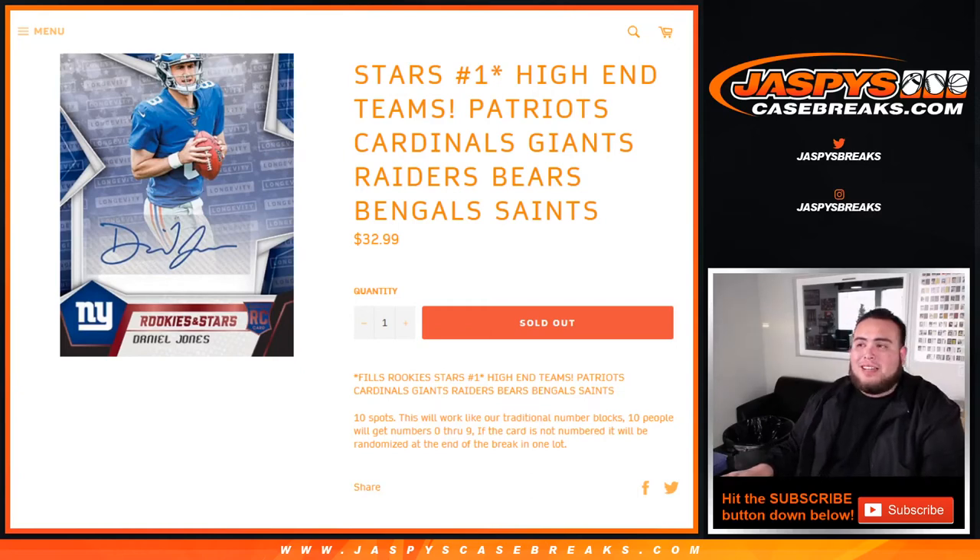What's up everybody, Jason here for JaxBee's Casebreaks.com. Just filled up a random number block randomizer for the high-end teams in Rookies and Stars — pick your team — number one, just released today. This random number block includes the Patriots, Cardinals, Giants, Raiders, Bears, Bengals, and Saints. It works just like any other random number block break on our website, but only for these teams in this specific break.